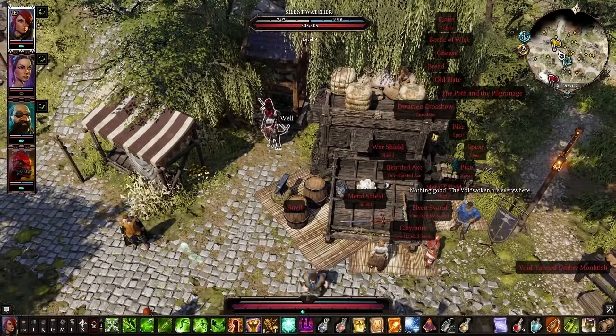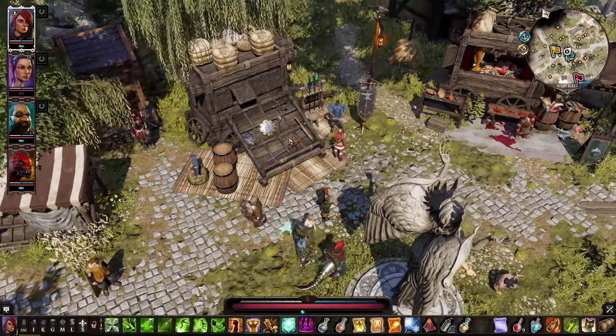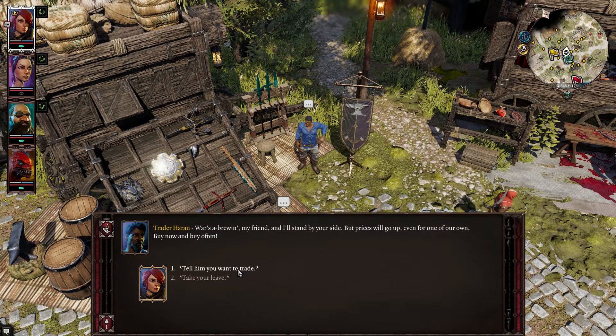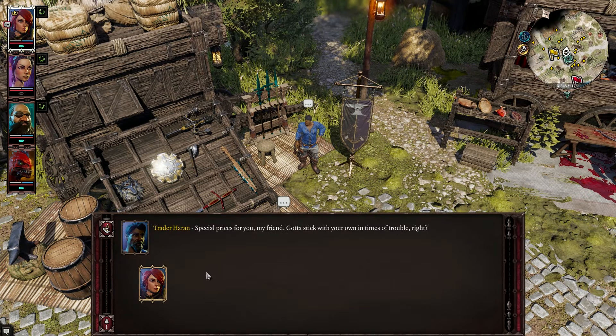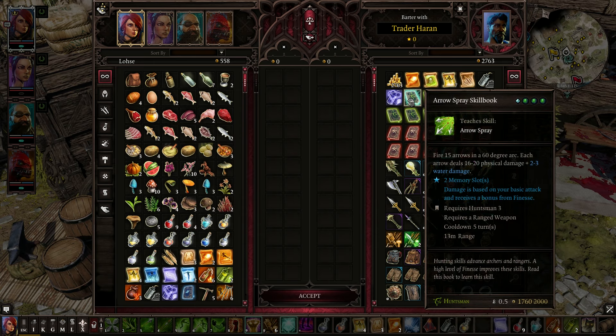There's a Silent Watcher over there. Thank the divine you're here to protect us. There's a traitor. War's brewing, my friend, and I'll stand by myself. I don't care. War is hell, but it's very good for business. Good luck to ya.